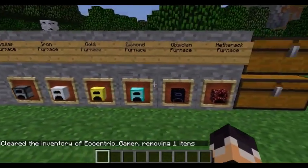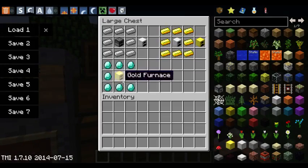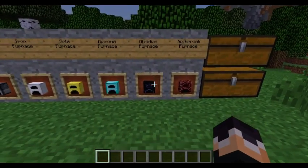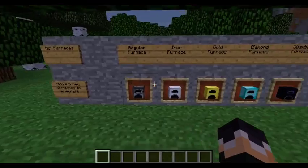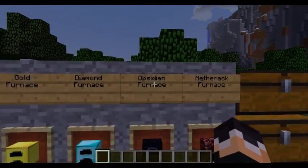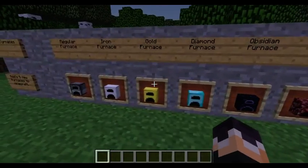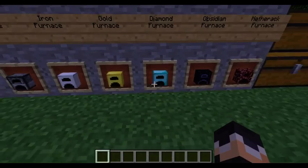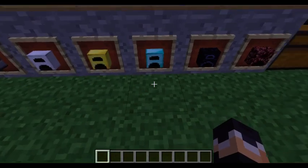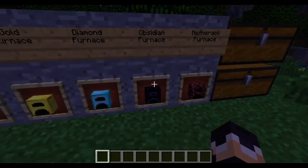Anyways, I think I was on the diamond furnace. It's a gold furnace surrounded by diamonds and you get the diamond furnace. The next two are a little bit more special — they work in a different way. These are the obsidian and netherrack furnaces. Obsidian is iron surrounded by obsidian. Some of these are costly — to get a diamond furnace you need eight iron, eight gold, and eight diamonds. For the obsidian one you need eight iron and eight obsidian.